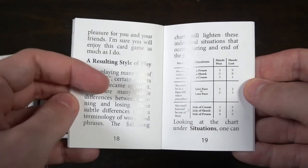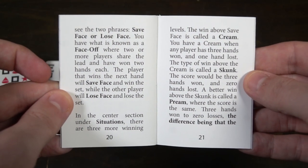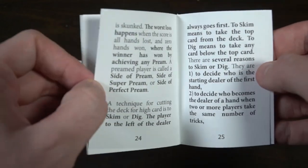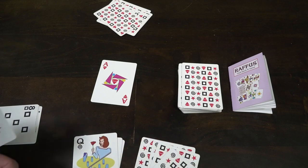This game is basically like Hearts in a lot of ways. When you look into the rules it gives you an advanced summary of different types of results in play — like when you can get a cream or a skunk, or save face or lose face — different situations and circumstances. It's also worth noting this is a deck of playing cards that has been Americanized and you can play it as a standard playing card deck, but it's also specifically designed to play Rafis.